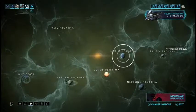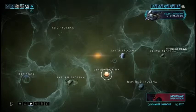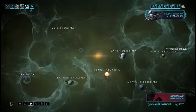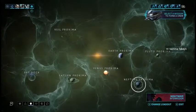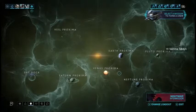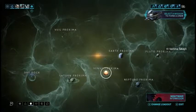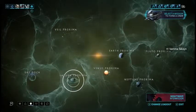Inside of Railjack, you have your Railjack star chart. There are Grineer planets and Corpus planets. The Grineer planets are going to be Earth, Saturn, and Veil Proxima, whereas the Corpus missions are going to be Venus, Neptune, and Pluto. Venus, Neptune, and Pluto have different missions versus the Grineer. All the Grineer are basically just all skirmish missions, which means they're all one set of objectives.